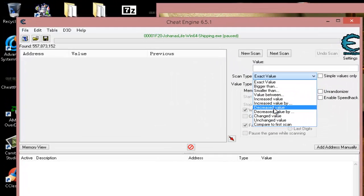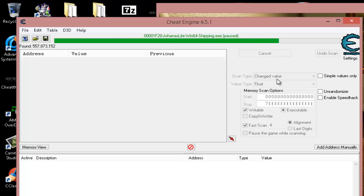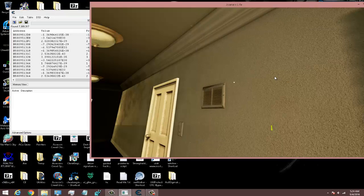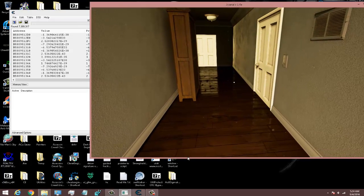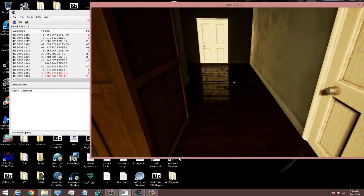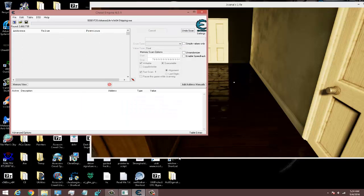I don't know if it's increased or decreased value because I don't know where it started, so I'm just going to do 'changed value.' I've also set hotkeys — changed to the plus sign and unchanged to the minus sign on the number pad. I'm going to unpause the game, let him go back to normal breath, make sure I can run again, then hit 'changed' and 'unchanged' while we're not moving to clear things out.